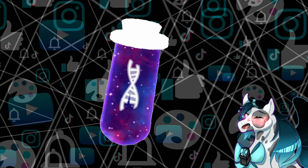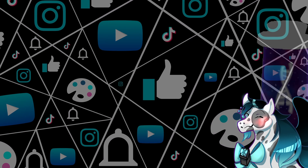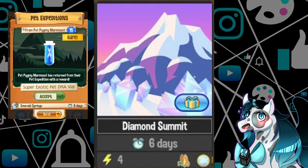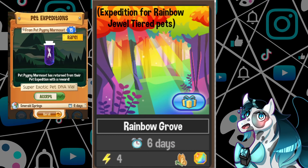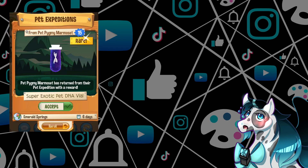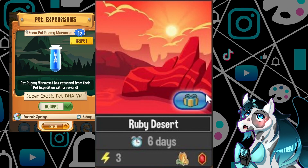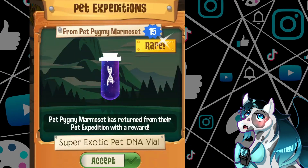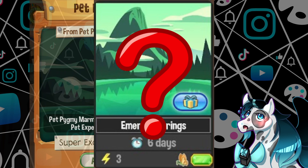I'll break down everything you need to know about the new DNA in this video. Number one: super exotic DNA vials can only be obtained through emerald, diamond, and rainbow expeditions. That means you can't get the super DNA through ruby or the normal level 5 expeditions. Some might be asking, especially if you're new to the game, how do I do that?